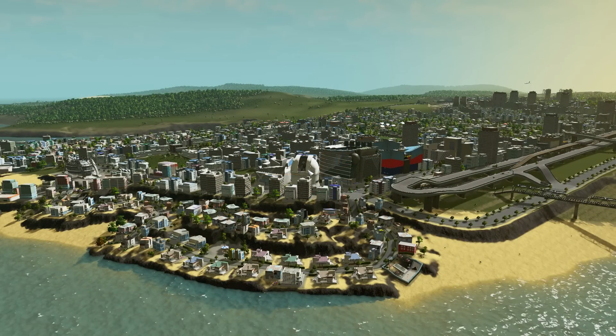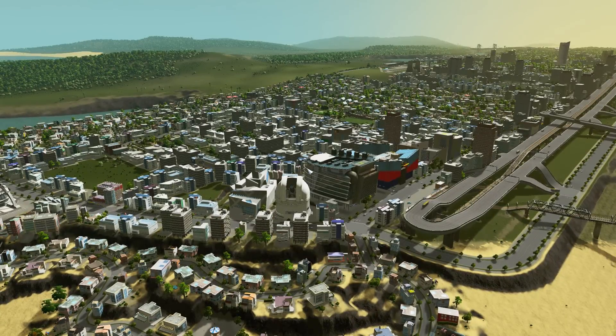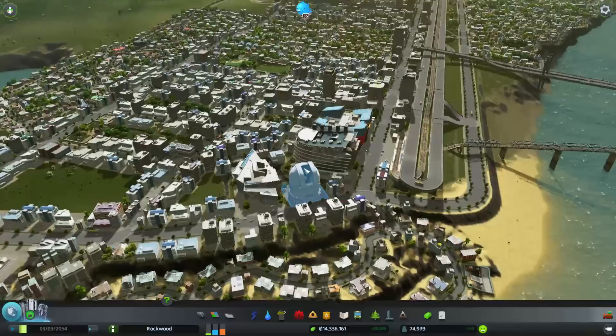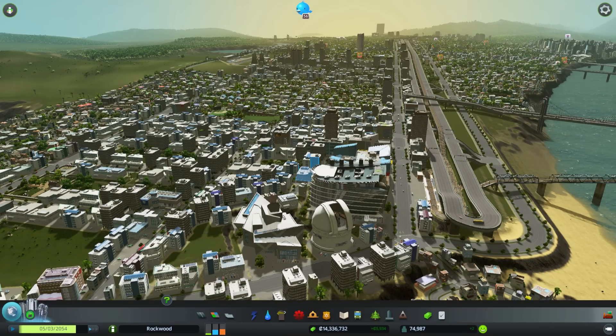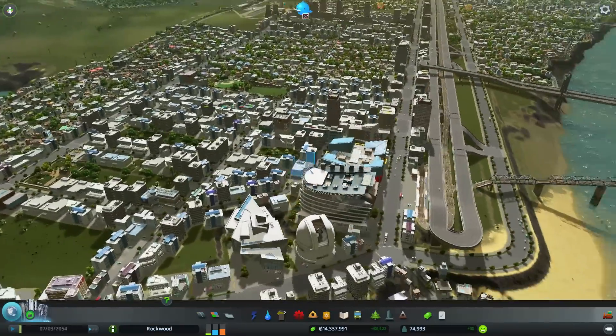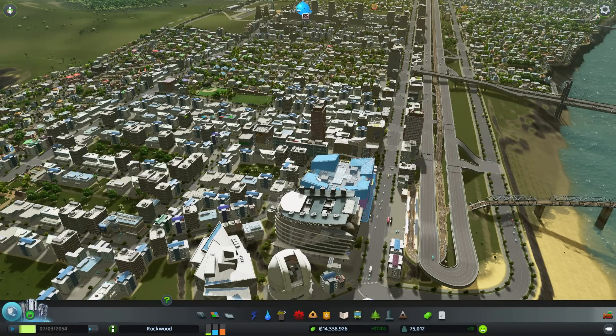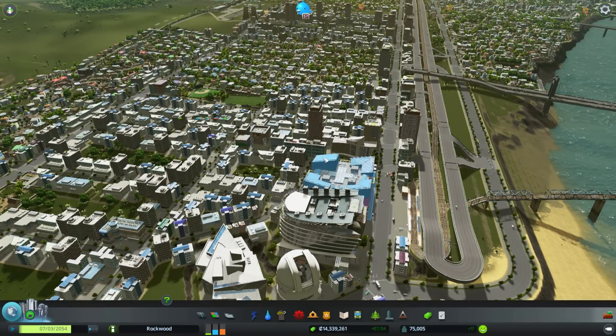Hey guys, welcome to Channel Ross. This is episode 10 of Cities: Skylines. You can see here the downtown beach area that I did in the last episode. I let the game run for quite some time building up this area, and we'll go over the different things that happened during that time. I'm going to be building the subway network, so stay tuned after the quick introduction to everything I did off screen.